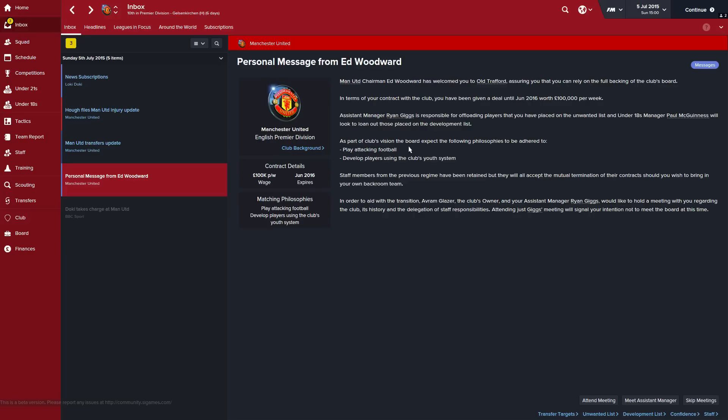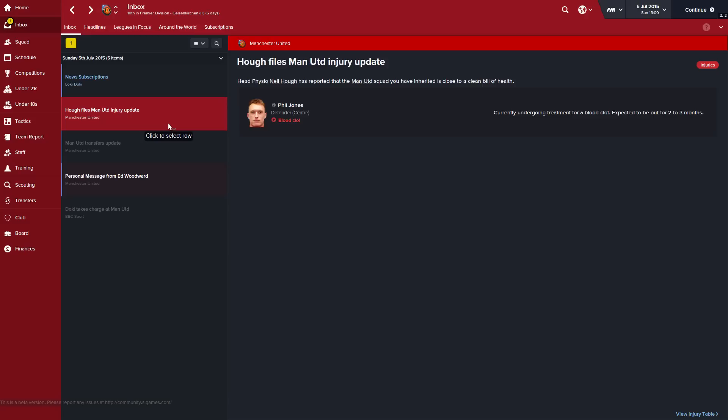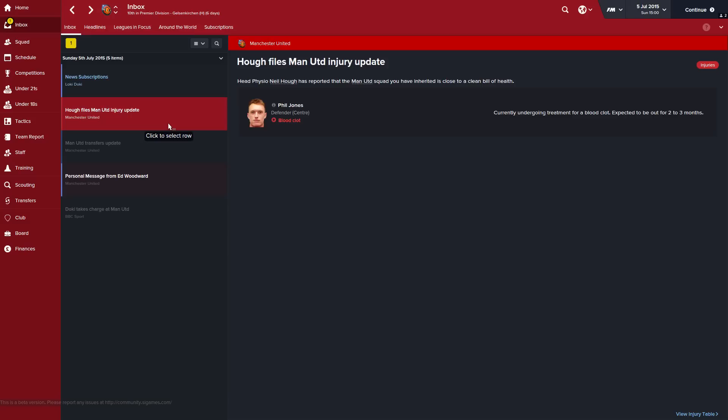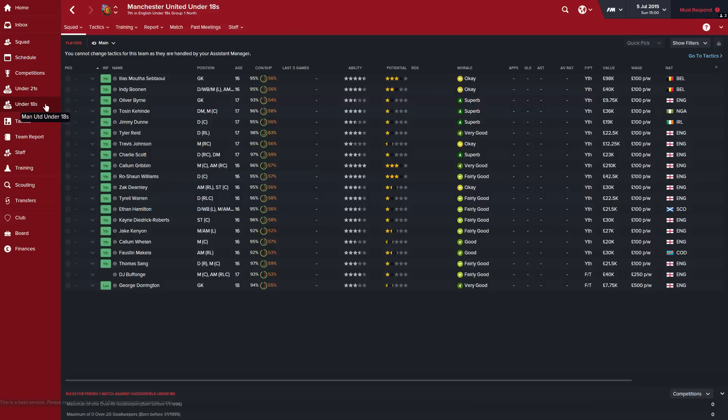First things first, we get a personal message as always. As part of their vision they want you to play attacking football and develop players using the club's youth system — that's kind of how Man United usually play, not Van Gaal but historically. On the finances, we've got £172 million in the bank. You start with a £60 million transfer budget, and a £3 million wage budget which is £300,000 more than you're currently spending, so that gives you nice room to sign a couple of players even before selling anyone.